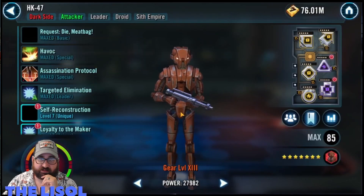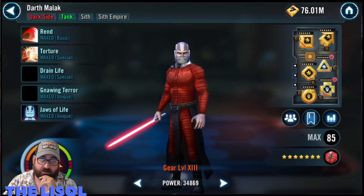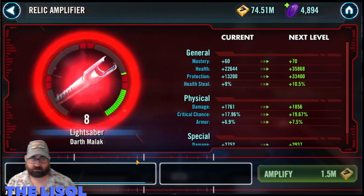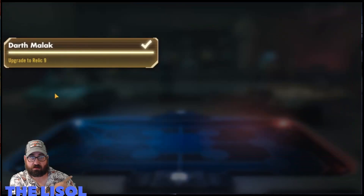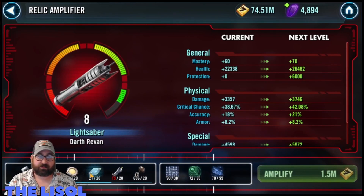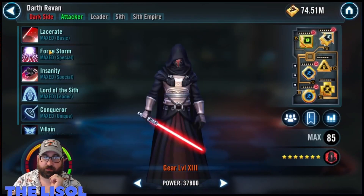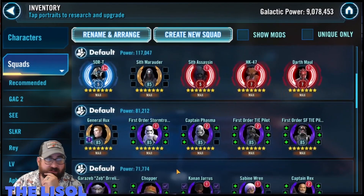I take HK to relic 7 — he's done, don't have to worry about him anymore. Then I go to Malek and take him up to relic 9, which runs out my impulse detectors. I was five impulse detectors short, but after my TB payout I was able to buy the impulse detectors I needed to finish him off.